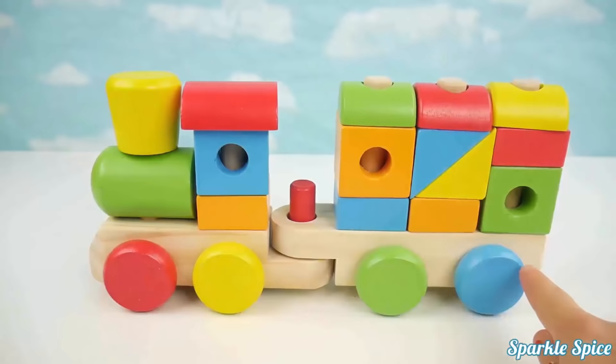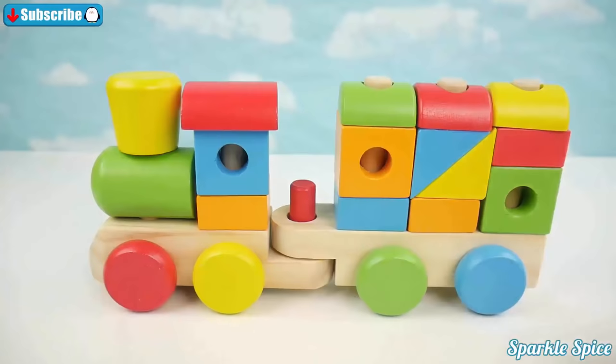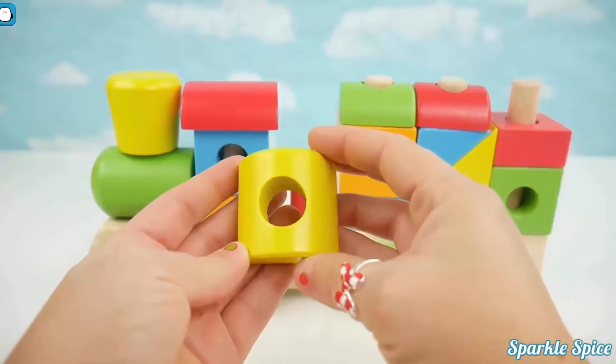We have red, yellow, green, blue wheels. So much fun. Let's take off each piece of our train and say the color. What color is it? Yellow.